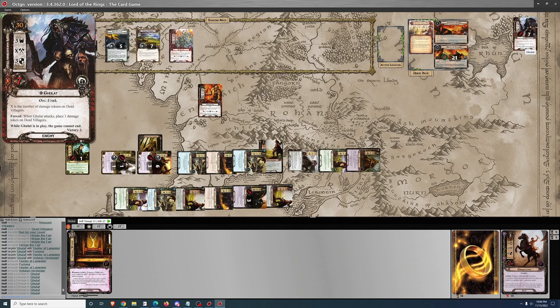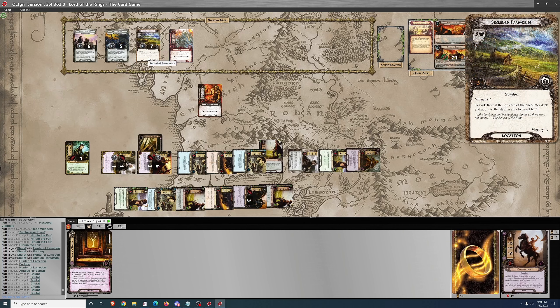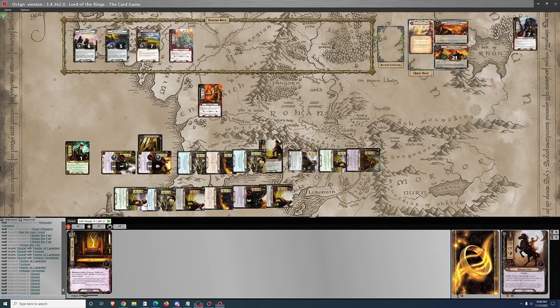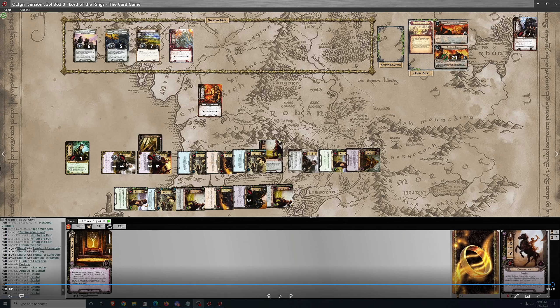This quest can be over pretty quickly if you get a good draw. It is important to get a good draw in Nightmare mode, because having a location in the staging area where you can rescue villagers to is very, very helpful. Thanks for watching.